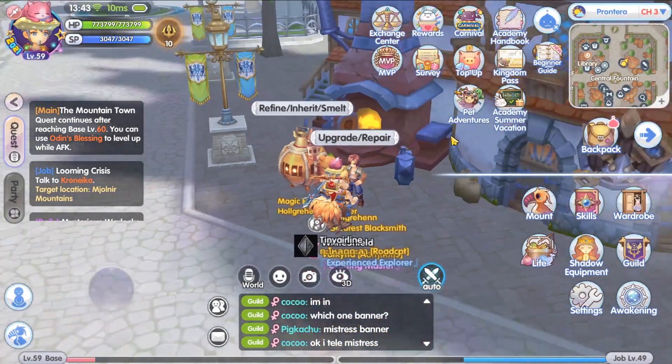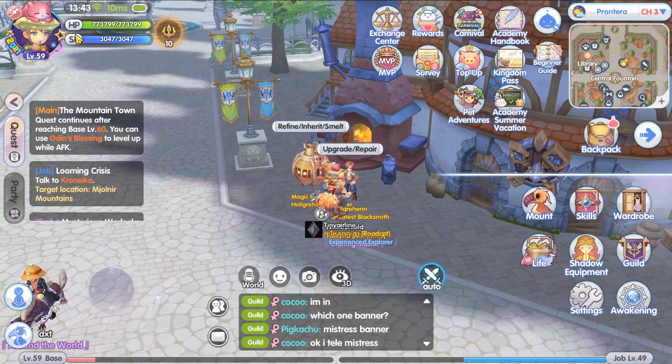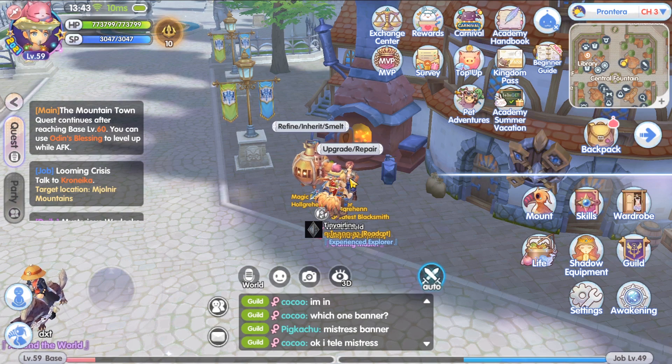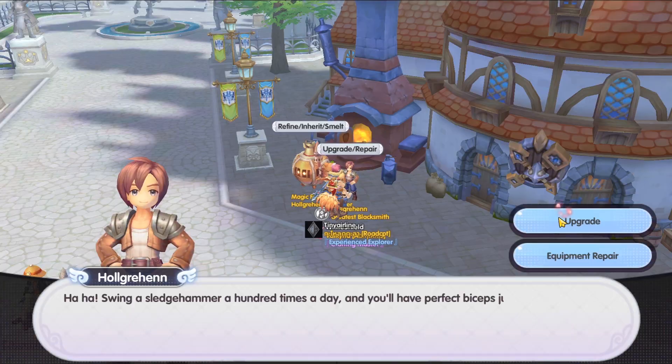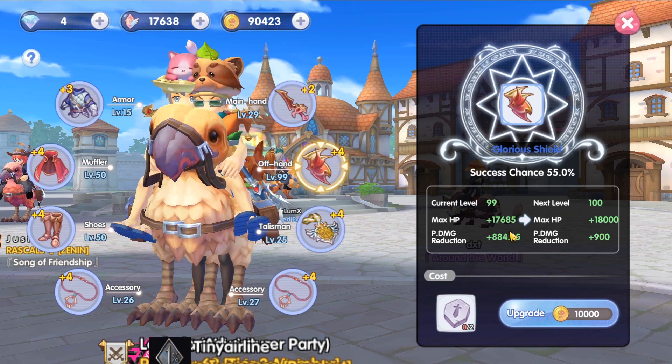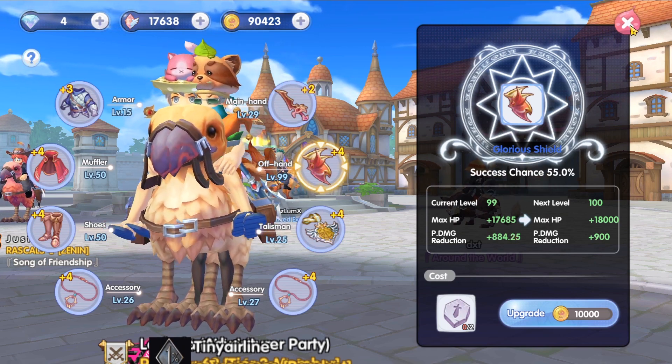Before we do this, let's note the before stats. Right now we are at 586 vitality, around 2.2k defense, and 773,000 HP. That's before hitting tier 3 upgrade awakening. Let me go get more resources — be right back.